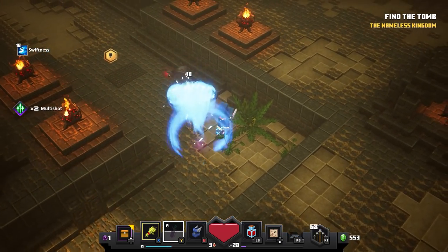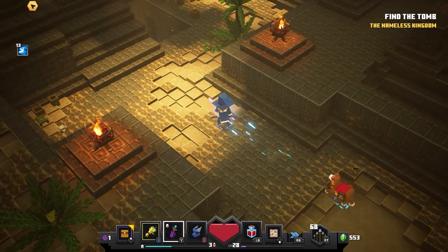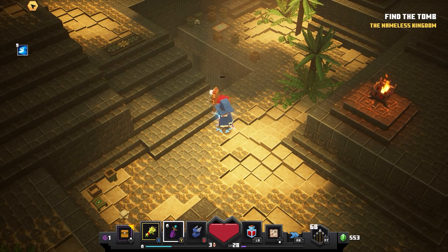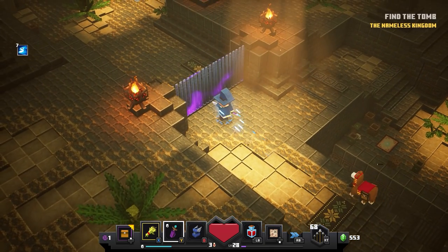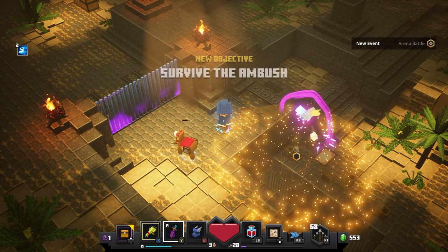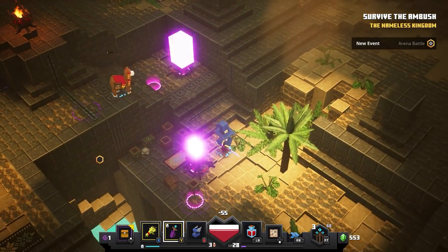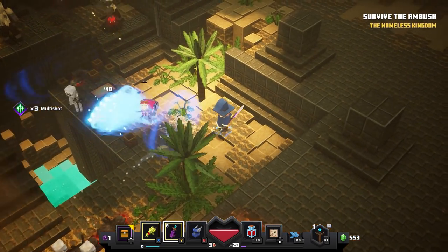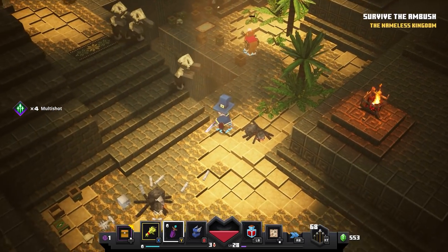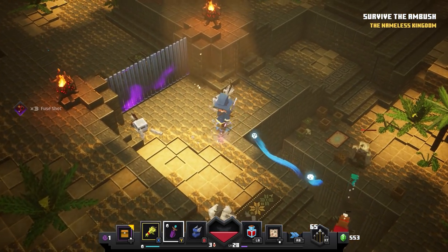I'm glad I showed you guys this map — not every level has a bunch of interactive world items with traps and all that. I'd say probably less than a quarter of the available maps have that. And actually — that's the main bad guy. He shows up to give you a hard time from time to time. Watch out, there are traps everywhere now.